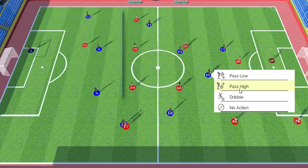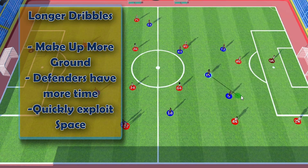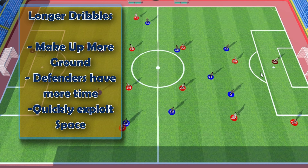Longer dribbles offer you the ability to make up more ground, but also give defenders more time to make a tackle. Taking a longer dribble when there's a large amount of space is effective and can give teammates time to catch up to the play. Like defending last week, positioning is key and being aware of your opponent's strengths and weaknesses will help you dribble more successfully.